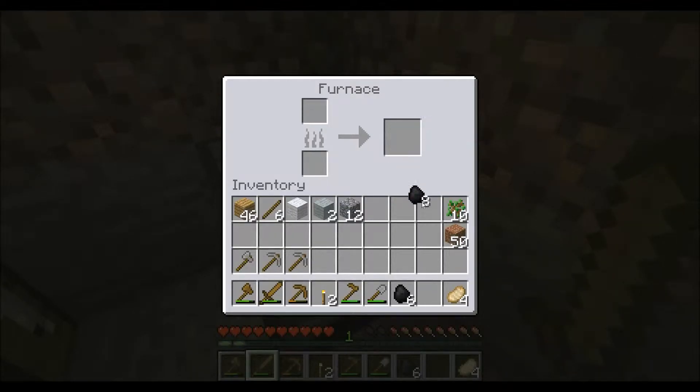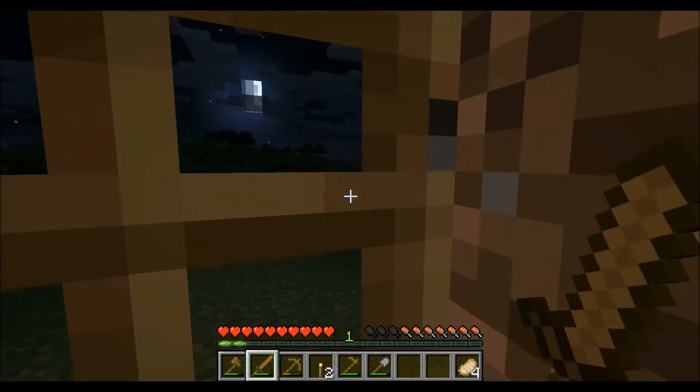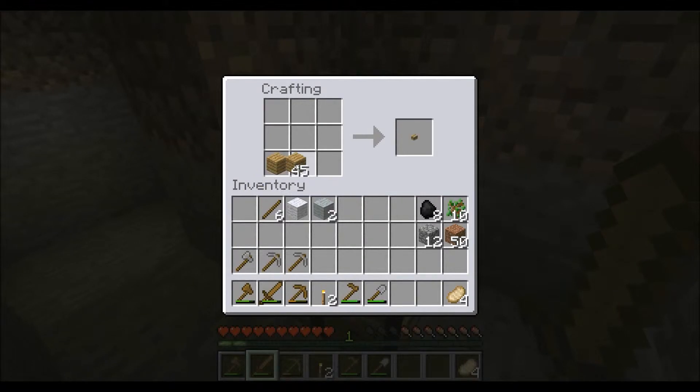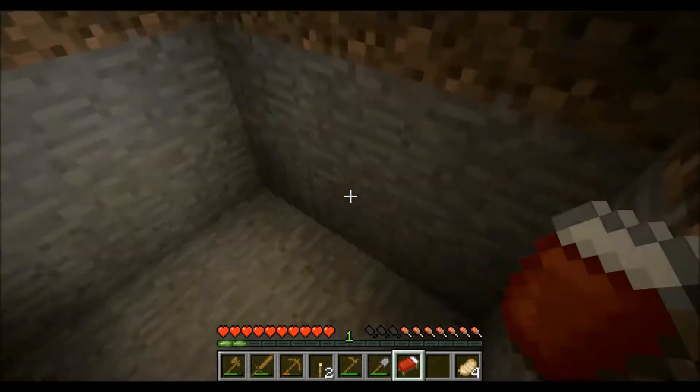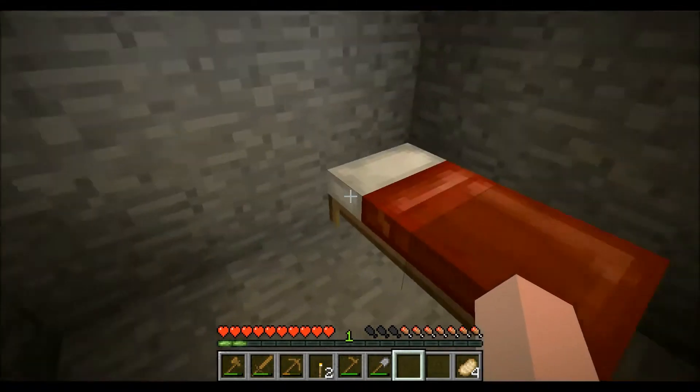I have some charcoal here. I'm gonna grab my coal and put it here so it will always be ready when I need it. And now as the moon rises, I'm gonna craft my bed and skip the night. This is the base of the bed — the soft bedding with the wool — and here's my bed. I think the best place will be here. I'll see you in the morning. Good night.